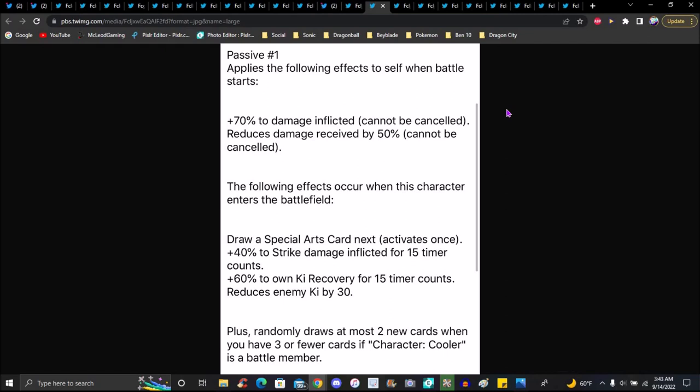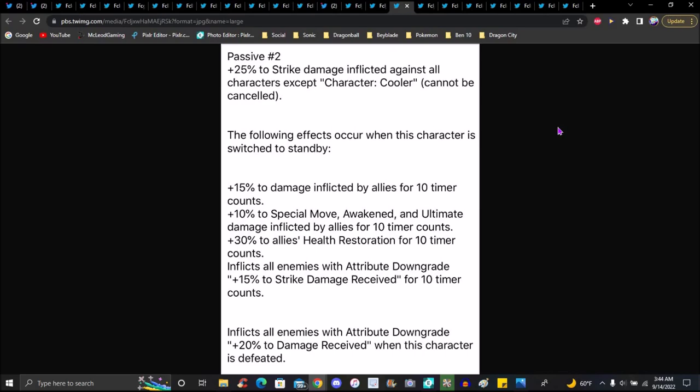When this character is on the battlefield: draws special move card at a rate, 40 percent to strike damage for 15 timer counts, plus 60 percent to own Ki recovery for 15 timer counts, reduces enemies' Ki by 30 percent, randomly draws two new cards when you get three fewer cards. It's cool — pretty much like the 1000 from Dokkan, very much like Cooler but better. Passive 2: 25 percent to strike damage. Against all enemies except Cooler, cannot be cancelled.